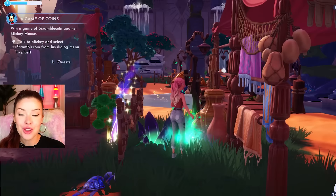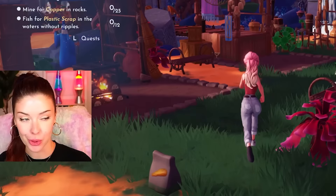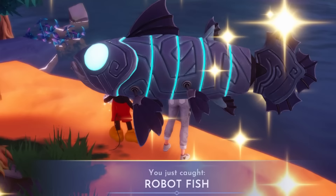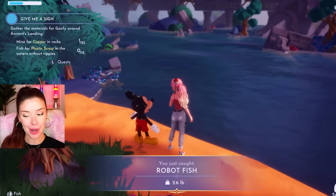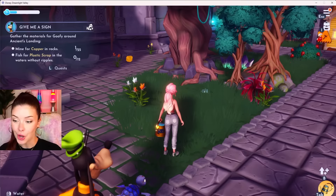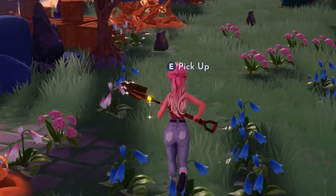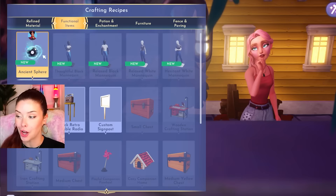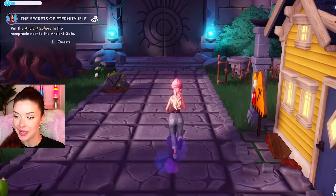There are three new biomes that come with this pass. This is Ancient's Landing — one of the new biomes. There are new quests here, including one where you have to get Goofy's stall going. There are also some really cool new resources here. I'm currently trying to fish and I just got this really cool robot fish. I'm going to get Goofy to hang out with me for this.